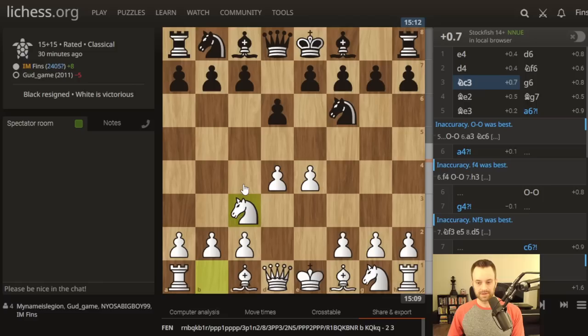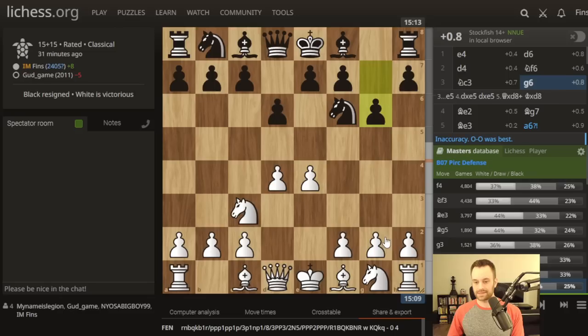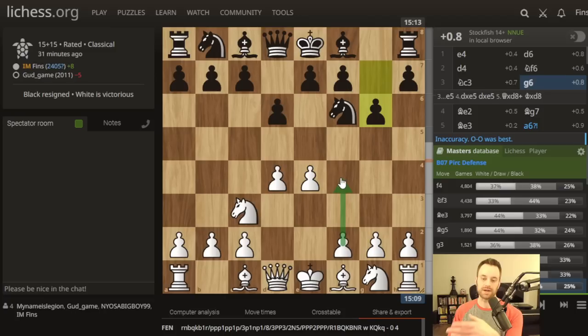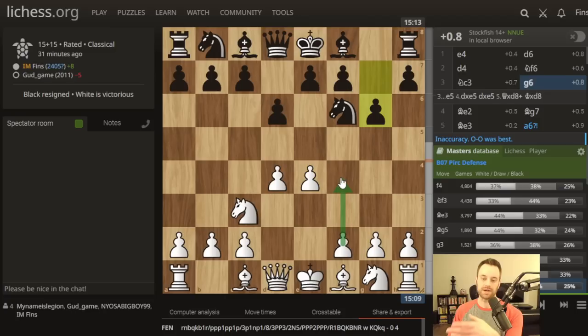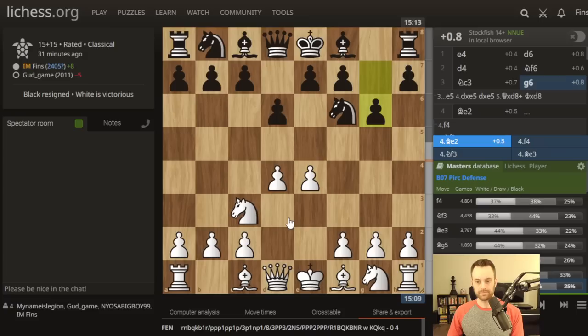So this is all standard stuff. G6 - this is the traditional way to play the Pirc; you can also play e5 by the way. I have a lot of videos from the black side where I've actually played this, offering to go into this queenless middlegame which I think is actually pretty interesting. Black gives up castling rights but it's not simple for white. Let's see in this position where bishop e2 ranks in the master's database - it's been played 624 times, 37% wins for white, 33% for black. Not an impressively scoring line. F4 you can search my channel for Austrian attack if you want - I play that a lot. Knight f3 of course; bishop e3 is a dangerous system with lots of lines featuring bishop e3 and queen d2.